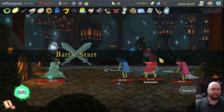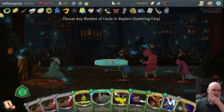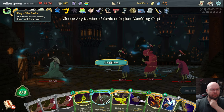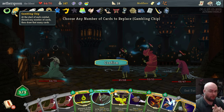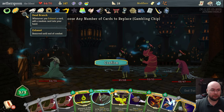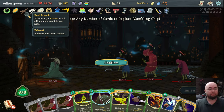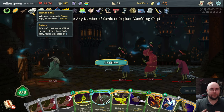I have a very unusual combination of cards and relics going on here. First off, let's see things I should point out. The Gambling Chip is what's active right now, which allows me to discard any number of cards on the first round and redraw them. I have the Dead Branch — whenever I exhaust a card, add a random card to my hand — which is helpful since I have lots of shivs. Snecko Skull: whenever I apply poison, apply extra poison. This is a poison-based deck, so that's very important.